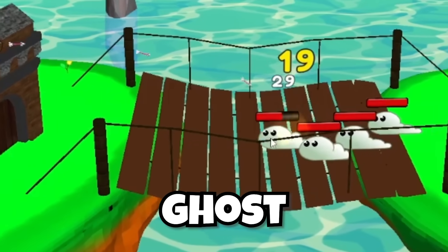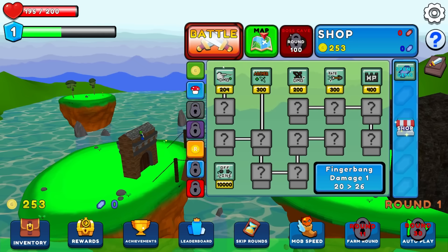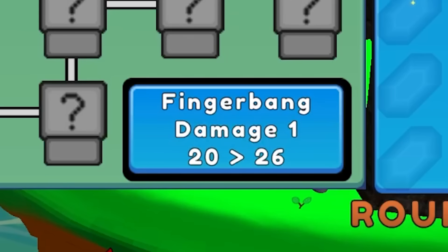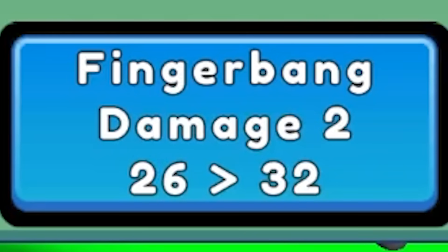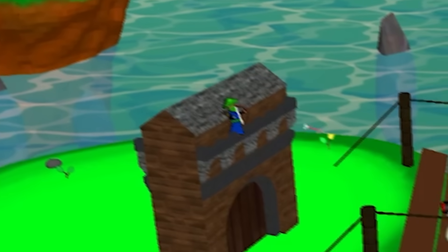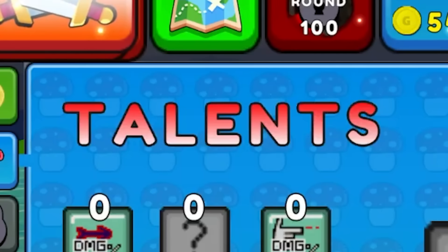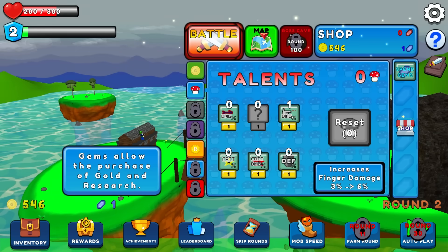I'm being invaded by weird little ghost worms, and as long as I take life way too seriously and click them to death, I get more skills like more finger click damage. That's a crazy name for it. On to round two - what am I doing, 25 per click? Luckily my archers just sit there and mow things down for me, and now I even have talents to spend, like three percent more finger damage.